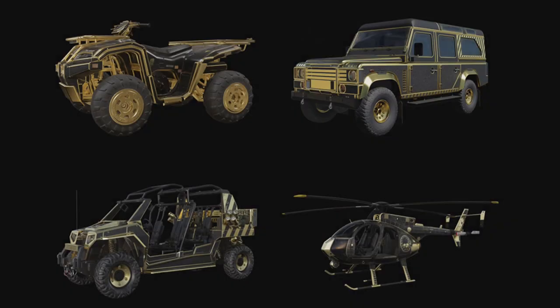Basically this glitch will let you pick any vehicle in the pre-game lobby and then be able to spawn in that vehicle instead of riding the plane and parachuting down. So let's get into how it works.